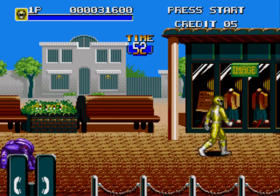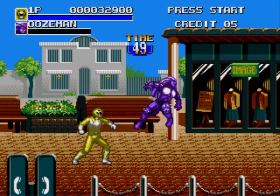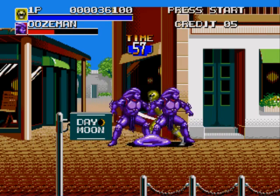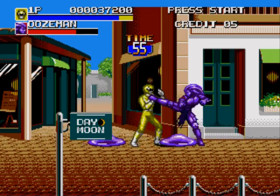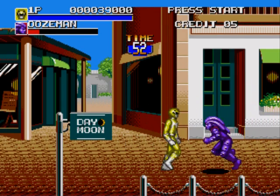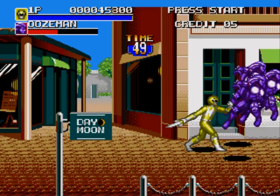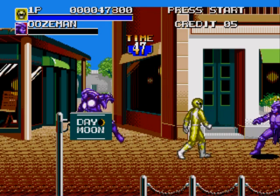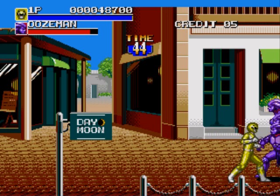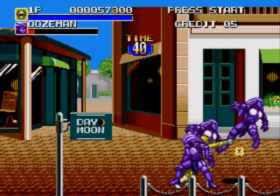Sometimes enemies will drop coins. That's a chokehold — I don't like that, I'm pretty sure that's an illegal move. I think that was the Triceratops, and that also gives you some health, but not as much as the Pterodactyl one does. Lots of Ooze Men in this level — that's pretty much the majority of what you're going to be fighting in this game. You might run into some Putties too, but who knows.